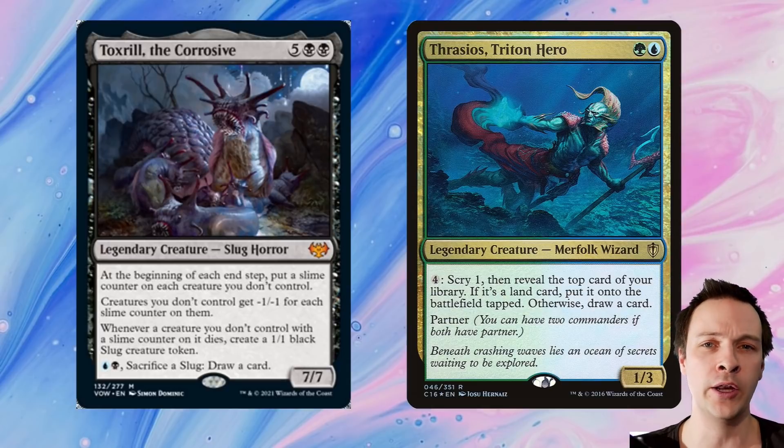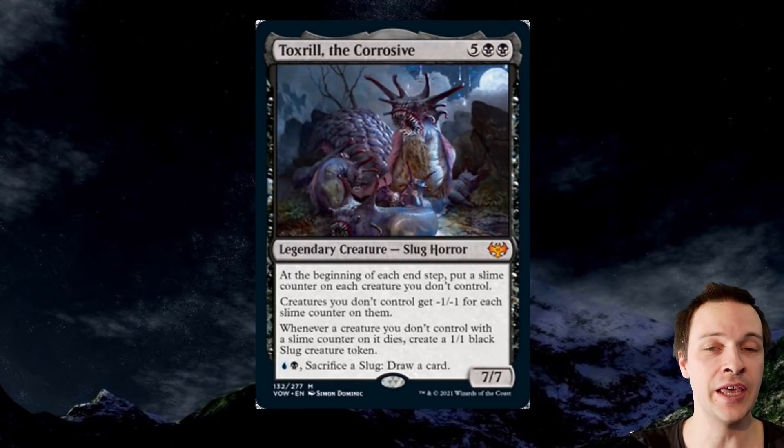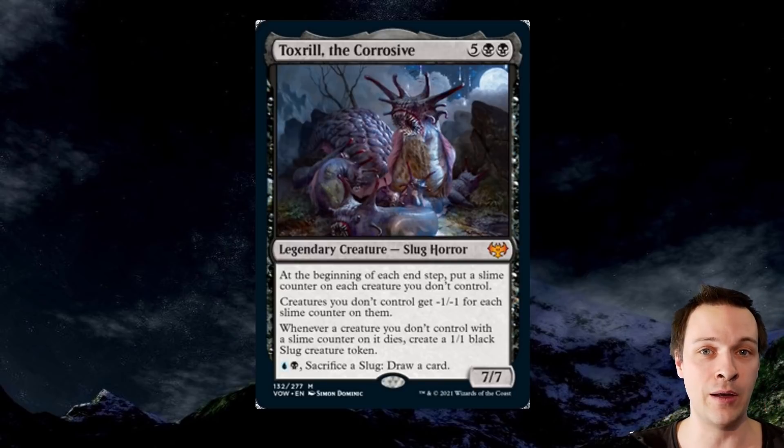You do need to acquire those slug tokens, but that's actually quite easy. You're putting a slime counter on all of your opponents' creatures at every end step, including yours. When you cast this, you're getting a slime counter on everything. In the next opponent's end step, they get another slime counter. Each creature gets minus 1/-1 for each slime counter. So for just one turn cycle, you're giving all creatures minus 4/-4, and very few creatures in cEDH survive that.